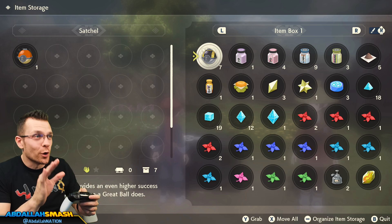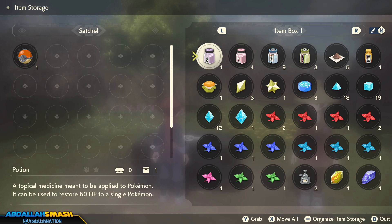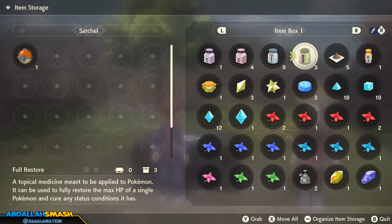You want to be able to favorite all of your Pokeballs because those things are going to be used all the time. So right off the bat, you can see that potions are here. This is your main way of healing all of your Pokemon.